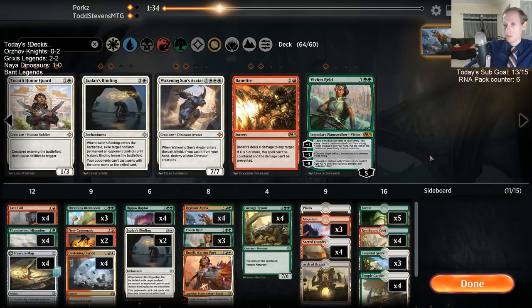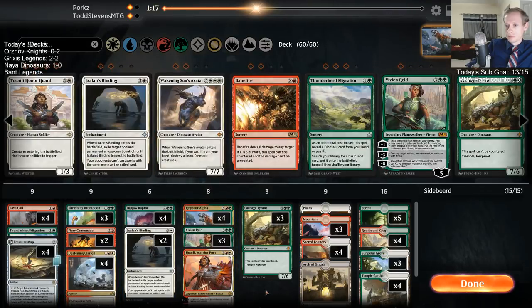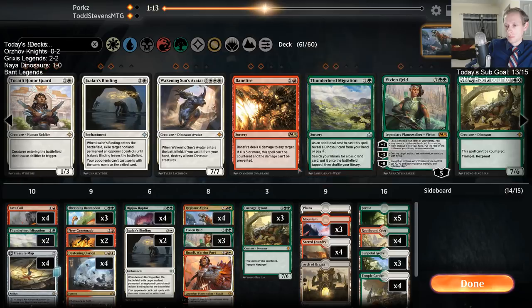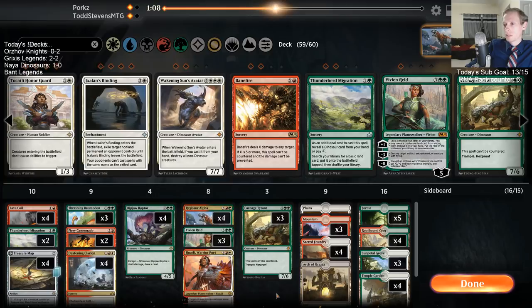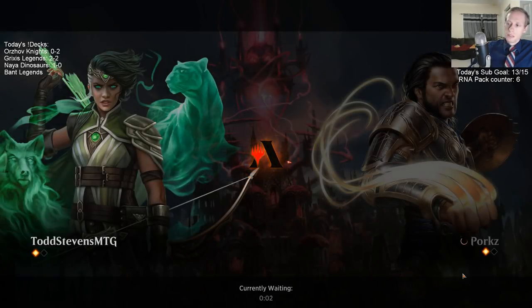I'm just going to take Bindings out, they're pretty expensive. Heroic Reinforcements makes two 1/1 creatures, and then all your creatures get plus one plus one and gain haste until end of turn. We just brought in three more sweepers to help out with this matchup. I'm feeling pretty good that we're going to get game three here — forgot this is game three even, forgot that we just won the first game for free.